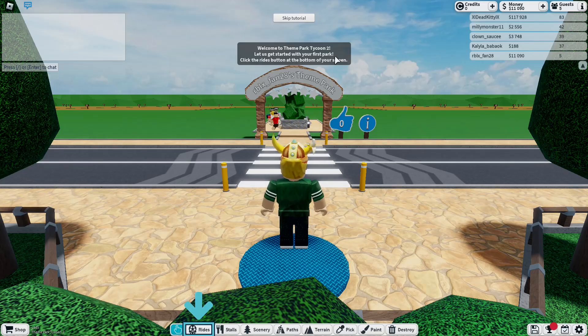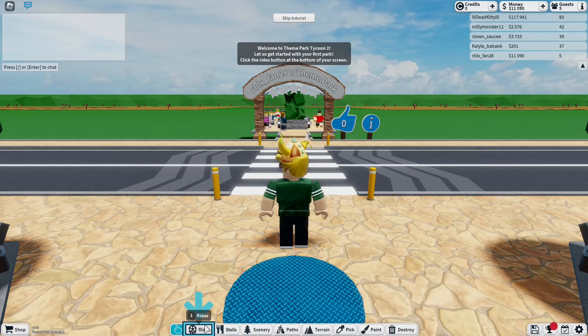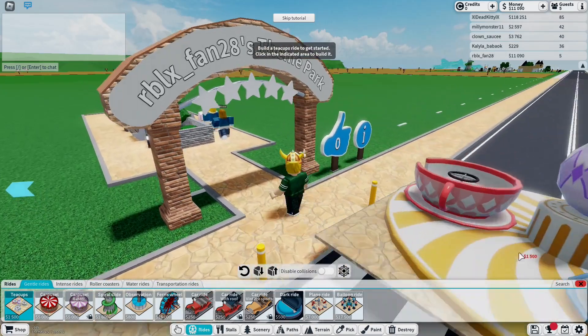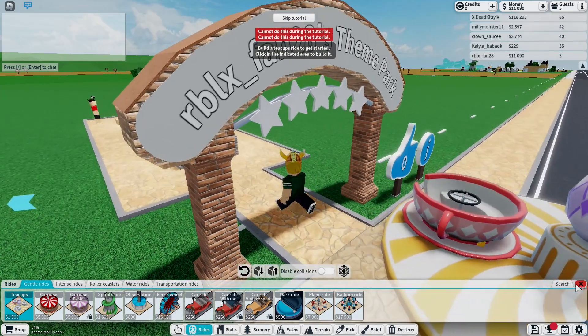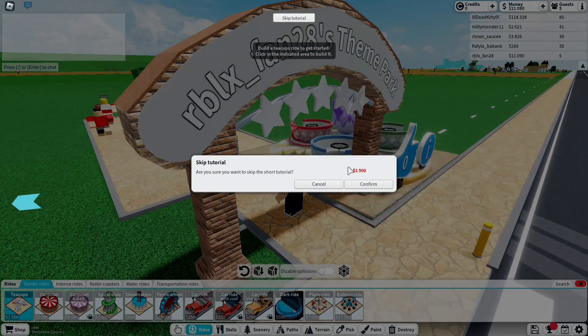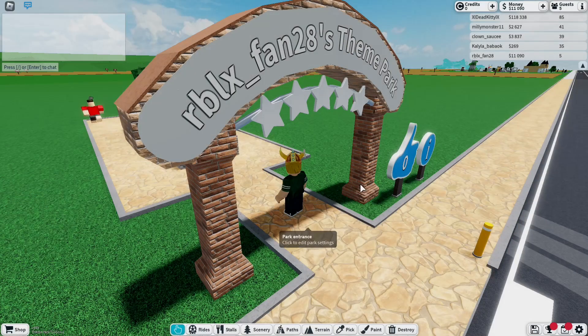Welcome to Theme Park Tycoon 2. Let us get started with your first park. Click the Rides button at the bottom of your screen. I'm skipping the tutorial. Yeah, I'm skipping the tutorial. I know how to play this game already.